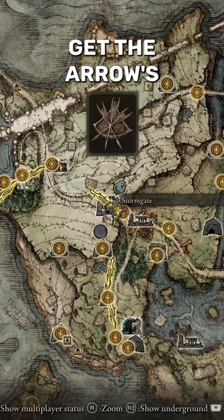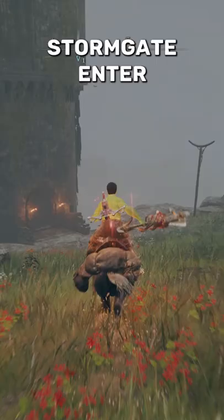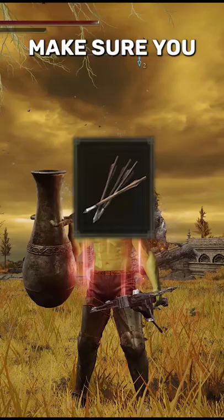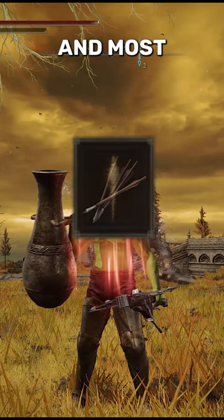Get the Arrow's Reach Talisman by going to the top of the Stormgate — enter through this opening right here and it will be in this chest. Get the Ritual Sword Talisman by defeating the boss at Deluxe Ruins. Make sure you have bolts for the crossbow and most importantly equip a Memory of Grace.